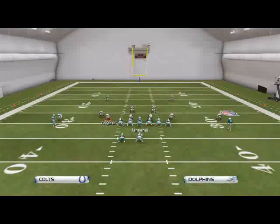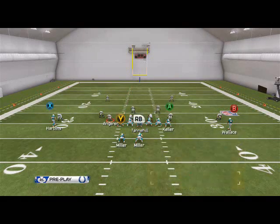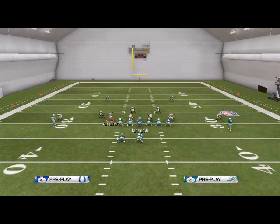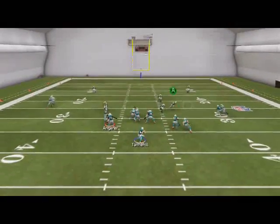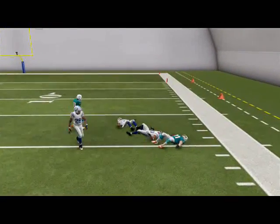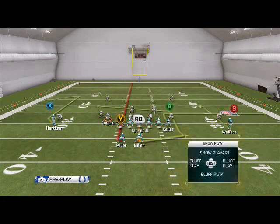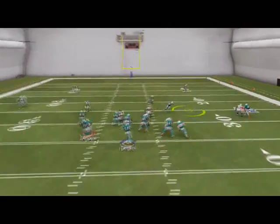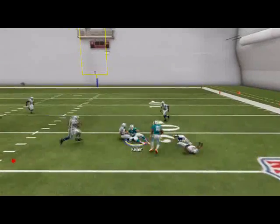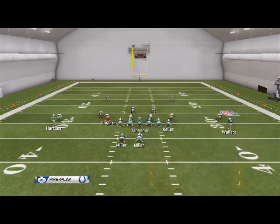Another thing you could do with this play is take the tight end and put him on an in route. I don't like him on an out route at first, but actually I think the out route is probably the best route combo we could run here — because if you run the zig, the fullback kind of gets in the way. So we'll go with the out route here. I still like that smart-routed out route to Mike Wallace.